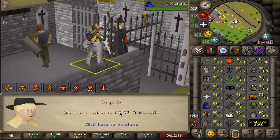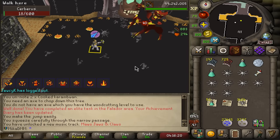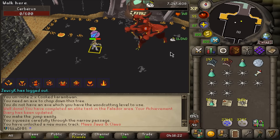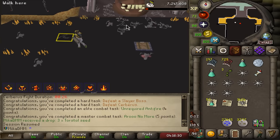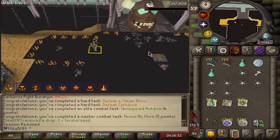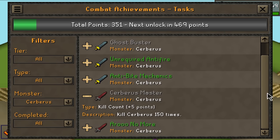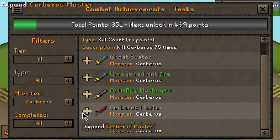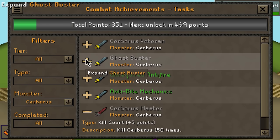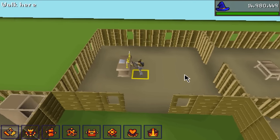Took me two full slayer levels to get one hellhound task — let's go get some boot upgrades. Cerberus dies so fast by the way. Got an elite task for killing it before it even spawned the ghosts! Just three cerberus kills and I've basically done all the combat achievements already — just need 75 KC, 150 KC, and one slow kill negating souls six or more times.